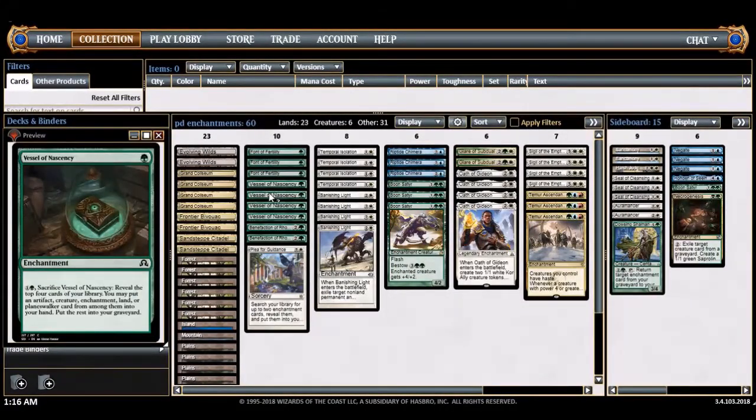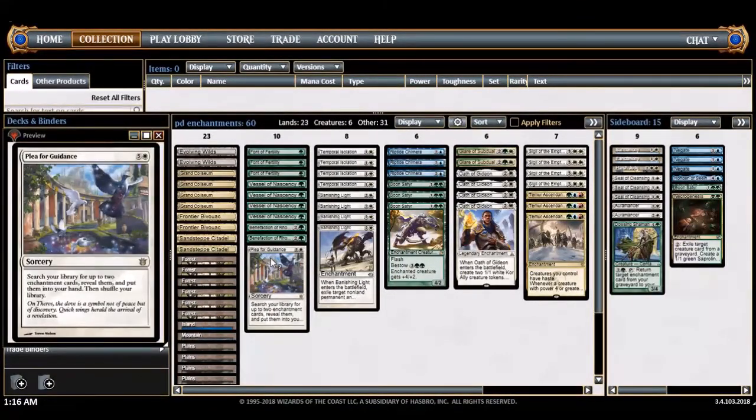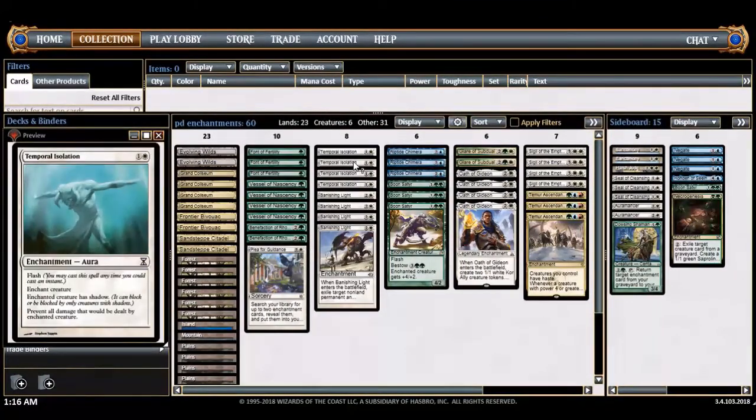Vessel of Nascency digs for whatever you need. The only non-enchantment cards here are Benefaction of Rhonas, which finds you a creature and/or an enchantment. Since there are creature-enchantments in this deck, you can grab a creature for the creature part and any other enchantment for the enchantment part — that's pretty nifty. Plea for Guidance is a really expensive tutor, but it fetches two things: the Sigil-Ascendancy combo or cheap enchantments, whatever you need.